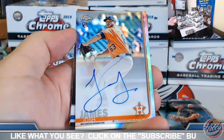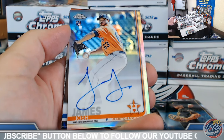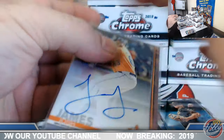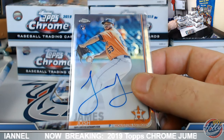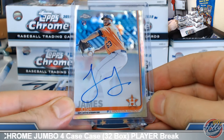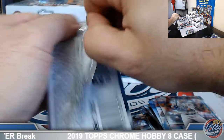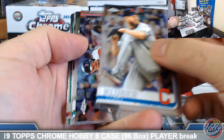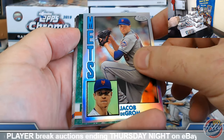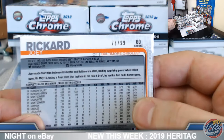Houston Astros box to lead it out here. Josh James Refractor Rookie Auto — on the board. Miles Straw Blue. Framber Valdez Base. Josh James Refractor, number 241 out of 499. Last pack of box number one. Astudio Rookie Refractor. Jake DeGrom 84. Joey Ricard Green Wave, number 78 out of 99. Alright, box number two coming up.